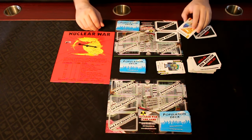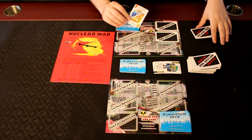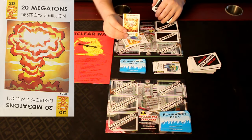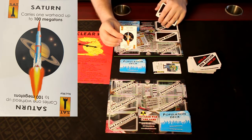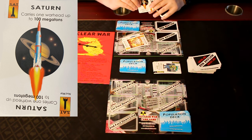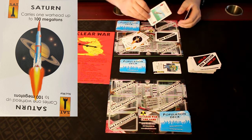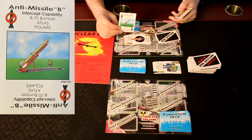Now let's talk about how the cards actually work. You already saw secret cards which have to be played immediately. You have warheads, which show you how many megatons they are and how much population they destroy. Then you have carriers like this one — the Saturn Miss Rocket — which says it can carry one warhead up to 100 megatons. And you have anti-aircraft missile cards which can be used as a deterrent force or played from your hand.